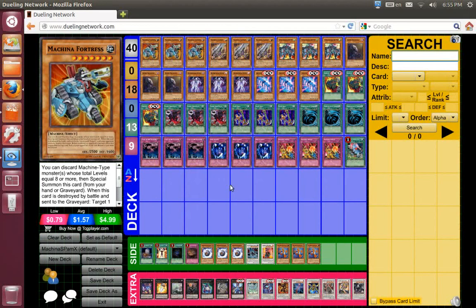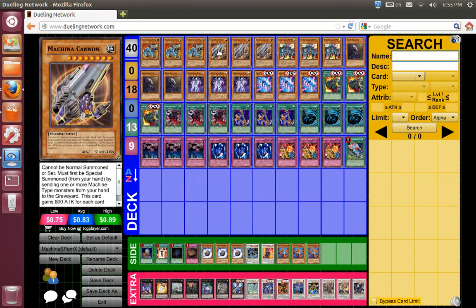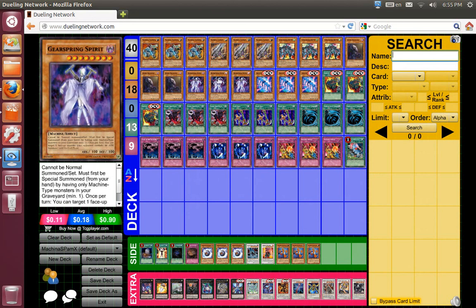So this is a Machina Spam, or a Machina Spam as me and my friends decided to call it. This is 2.0. And of course, Machina Fortress — you sure already know its effect. Machina Cannon: a real easy level 8 that I can summon. Now I can special summon a Gearspring.